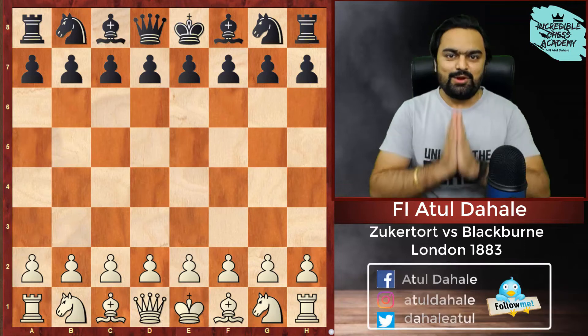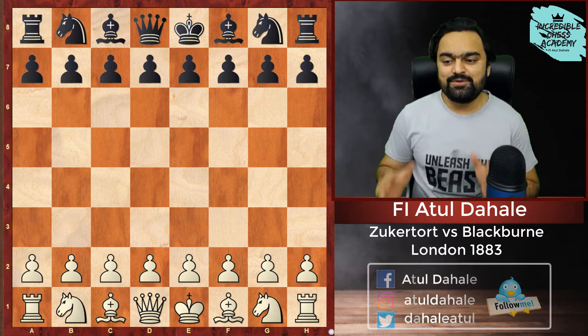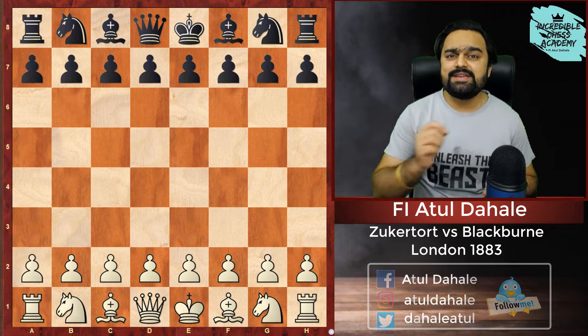Hello friends, I am FIDE Instructor Atul Dahale and welcome to my YouTube channel. Today I am back with another interesting classical game for you. This time the game we are going to see was played between Zukertort and Blackburn in the year of 1883 in the London International Open.